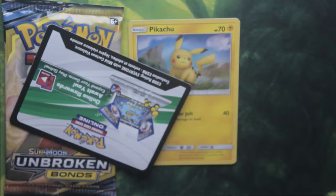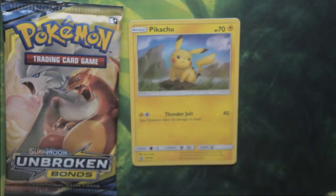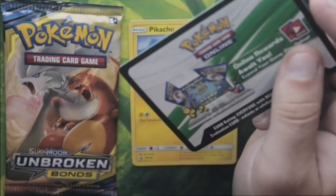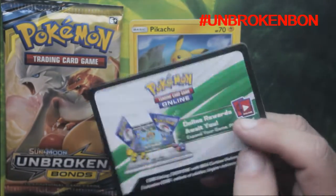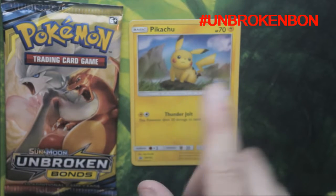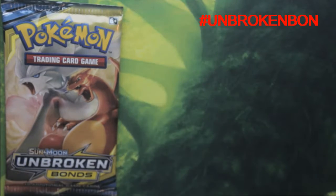So for you guys to win the online code — we've had Pikachu in the past — all you have to do is be subscribed, like this video, and hashtag Unbroken Bonds. So hashtag Unbroken Bonds and you'll get a chance of winning this code.